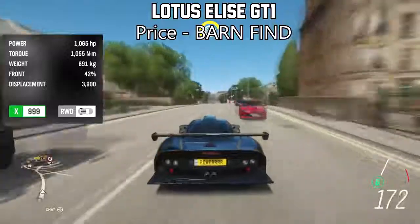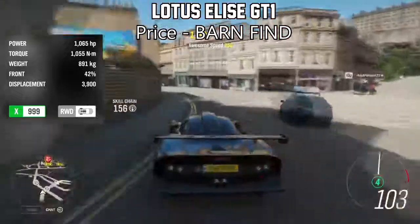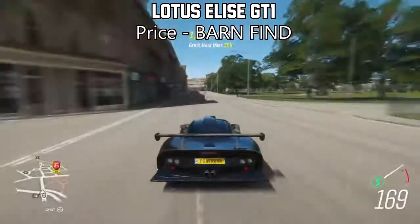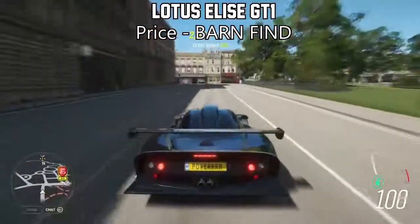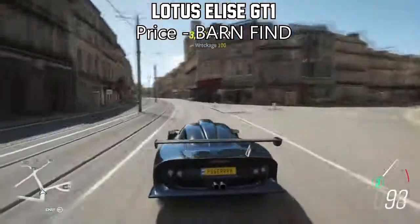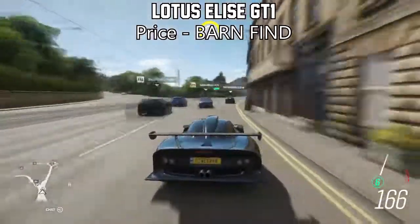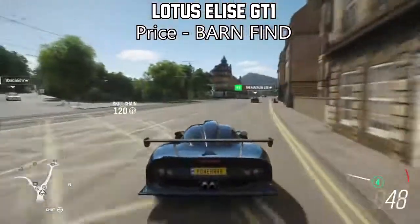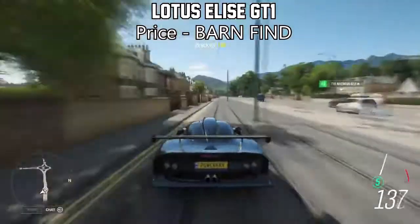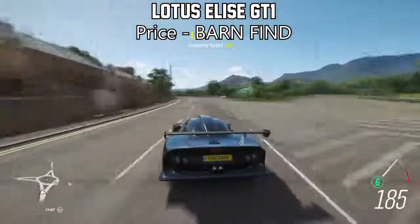Next on the list is the Lotus Elise GT1, which is also another barn find vehicle, making this car free as long as you find the barn find — or just buy it for super cheap off the auction house. This thing, while only topping less than 1,000 horsepower with the stock engine, is extremely impressive with the handling and speed considering the horsepower it has, and it absolutely dominates its own class. If you're looking for a cheap sub-1,000 horsepower car that will mostly outdo any other 1,000 horsepower car, this is the one to pick. It accelerates a lot faster than you'd expect a typical 900 horsepower car to accelerate.